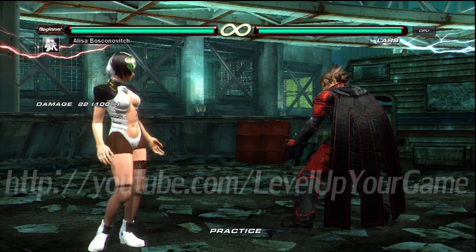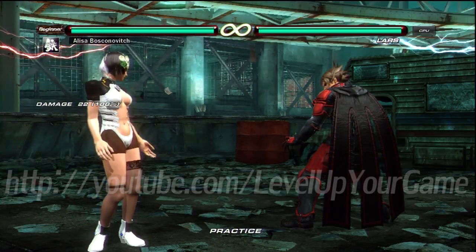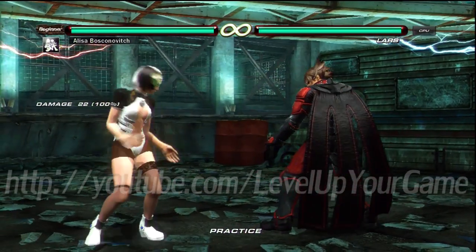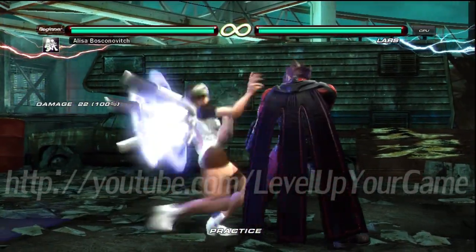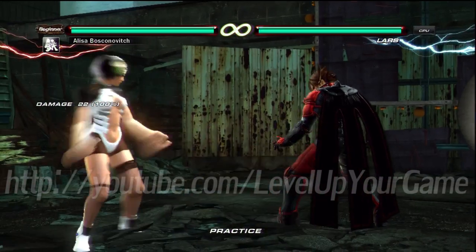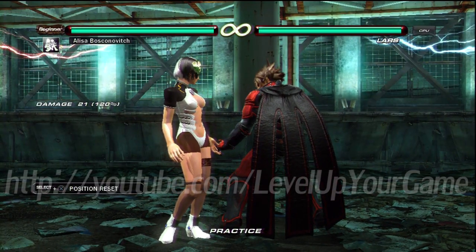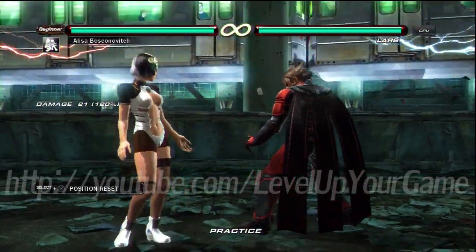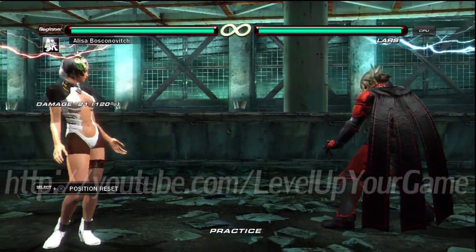Anything else we need to talk about with what Alisa players do a lot that we should be looking to avoid? Her 1-1 — you can duck the second hit, we talked about that earlier. And that one string, back 4-3 — you could sidestep it to your left. And her down 4-2: you could sidewalk it both ways, actually, but it has a little bit of tracking both ways. If you're sidewalking her left, you're going to avoid a down back 3 or a down 4-2. Sidewalking left seems pretty reasonable. So basically sidewalking works against Alisa — and you generally want to go left.